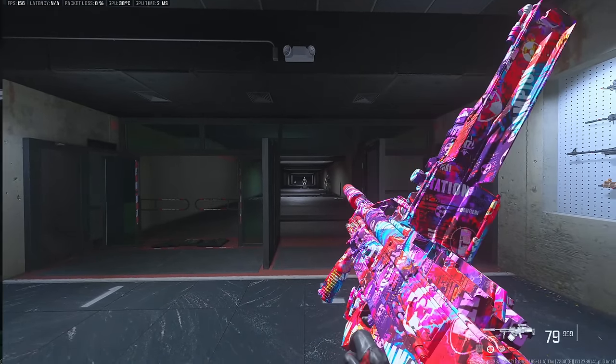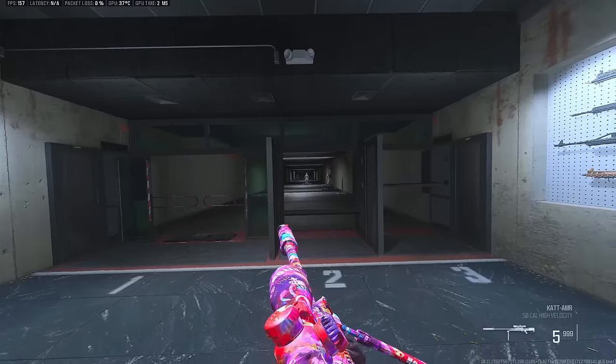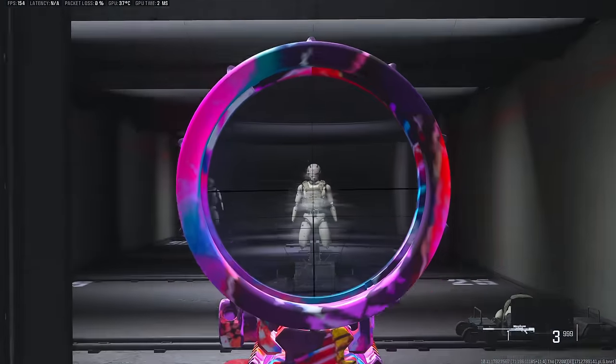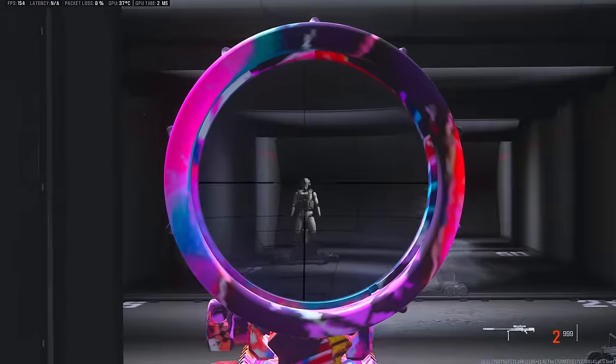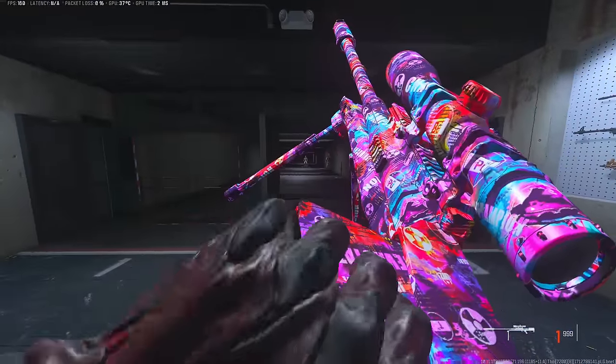Lastly, my favorite gun in Warzone currently, the Cat AMR. With its ability to one-shot from any distance, this gun will absolutely be amazing to add to your already grown arsenal of weapons. Make sure to aim for the head and let the cat do the rest. If you're interested in an in-depth video on how to snipe effectively, feel free to check out my sniping guide in the description down below.